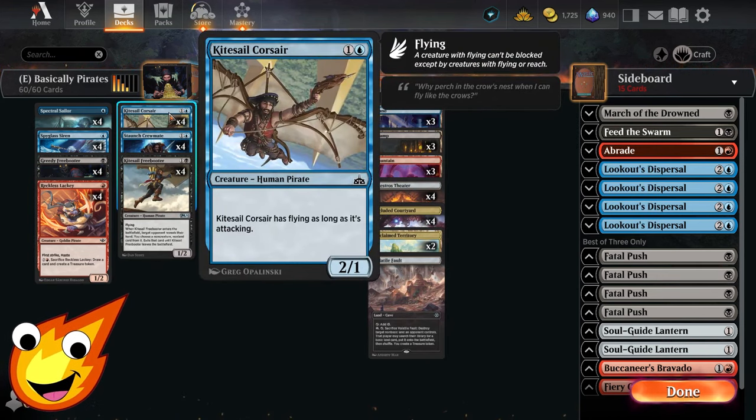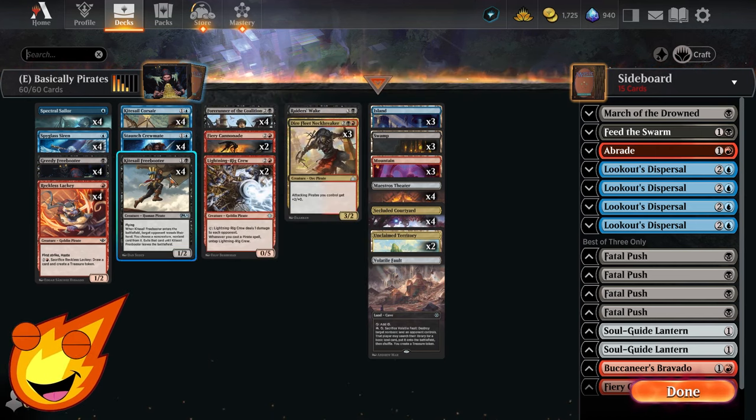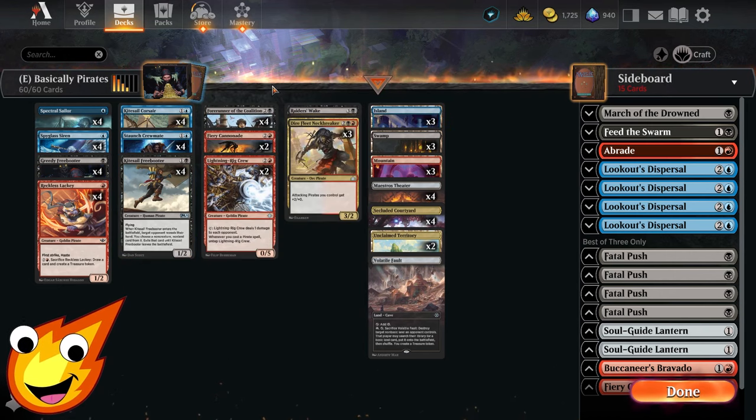In the two-drop slot we have Kitesail Corsair, which gains flying when it attacks, making it very tricky for your opponent to handle. Staunch Crewmate lets you dig four cards deep to find an artifact or pirate card and put it into your hand, keeping momentum going. Kitesail Freeboater lets you peek at your opponent's game plan and exile a non-creature, non-land card — though you have to give it back if the Freeboater is destroyed.